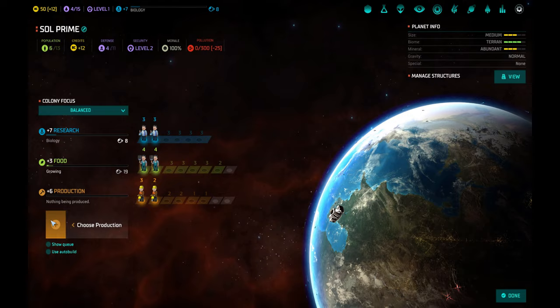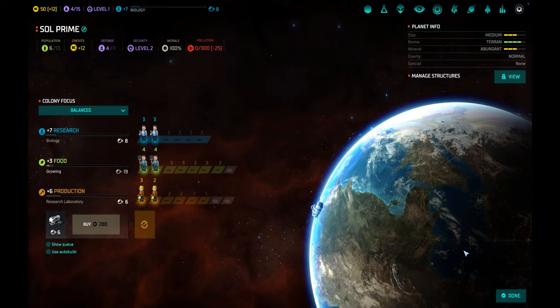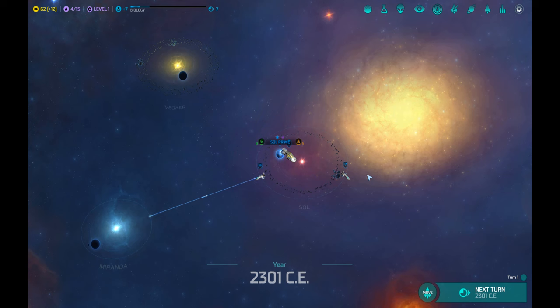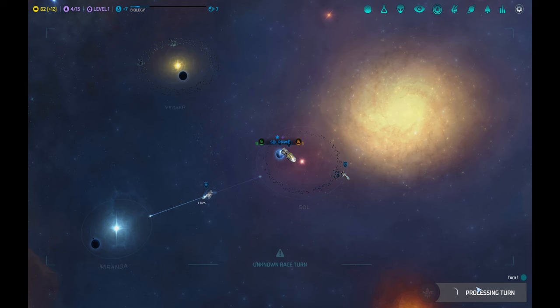Now choose production. We don't have many options but we have a research laboratory — it's only 6 turns. Let's leave it like that and go to next turn. This is the processing of the year and now the moves continue — ships are going to explore. Let's take another turn.